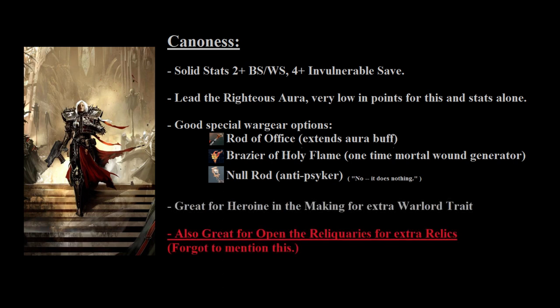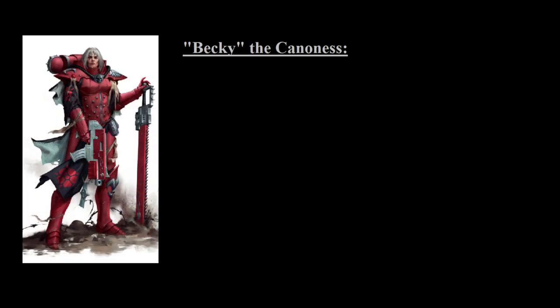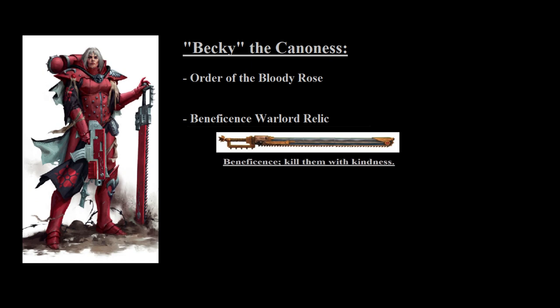In terms of the basic Canoness, she also offers a great platform for Warlord traits, as well as Heroine in the Making, which gives you an additional trait that can't be carried by any of the named characters. Usually you'll take Beacon of the Faith, as that is the best Warlord trait as a whole, but if you already have it on one of your other characters, there are various other traits that aren't bad as well for that extra trait off of Heroine in the Making.